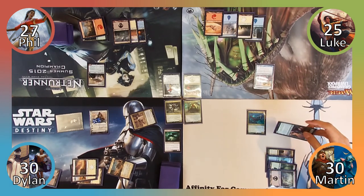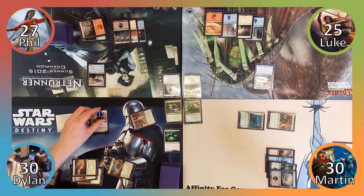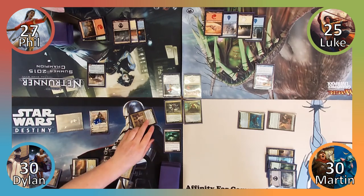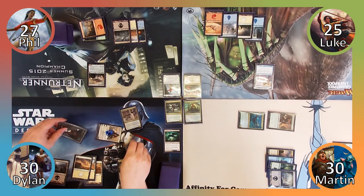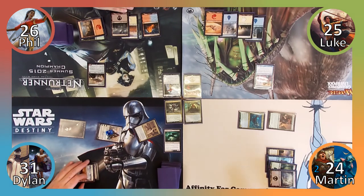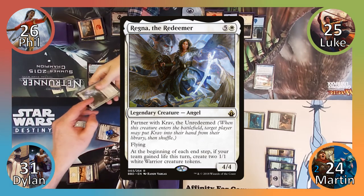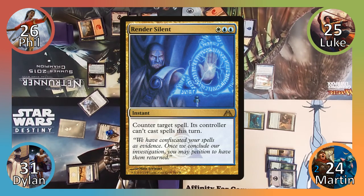Bye bye Birdie! Moving to combat, I am forced to attack Gideon with Duskwatch Recruiter and I also attack him with Thrasios. Gideon takes three damage and I then pass to Dylan. Dylan uses Gideon's zero ability, making him a 4/4 soldier until end of turn. Moving to combat, Dylan attacks Phil with his Vampire token and Martin with Gideon and Tymna. Phil takes one, Martin takes six and Dylan gains three, two of which he loses to Tymna to draw two cards in his second main phase. Dylan then plays a Swamp and casts Rona the Redeemer, but Luke responds by casting Render Silent, countering the Angel, and Dylan passes the turn.